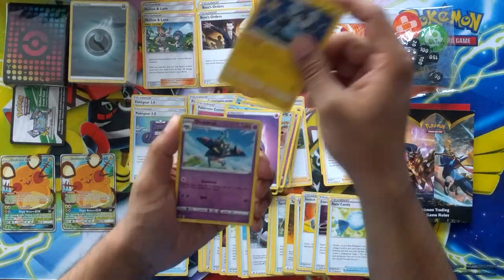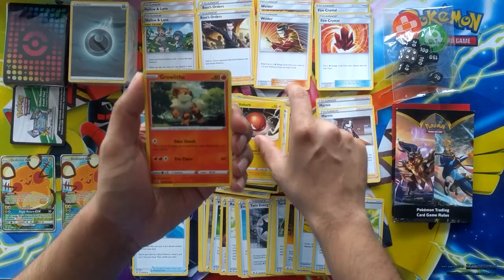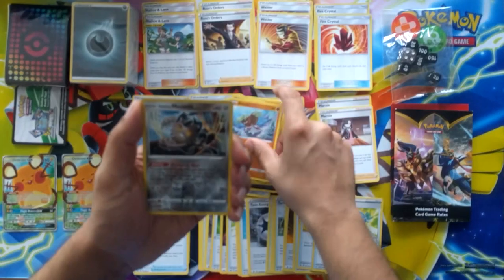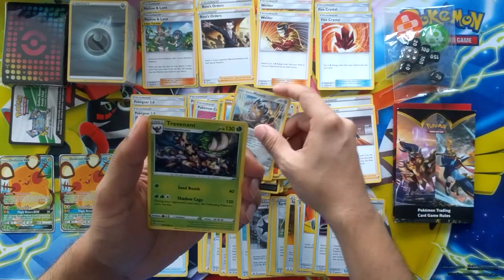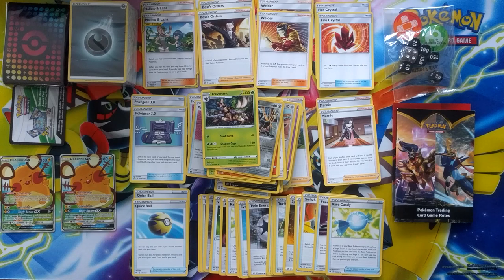The box retails for 32.50, anywhere from 30 to 35 online — I'll leave a link below on Amazon and eBay if you want to have a look. Galarian Meowth actually looks pretty cool, and a regular rare Trevenant. Thanks for watching — like, comment, subscribe. I'm going to upload a bunch more before Darkness Ablaze comes out and cover that content as well. Cheers, take it easy.